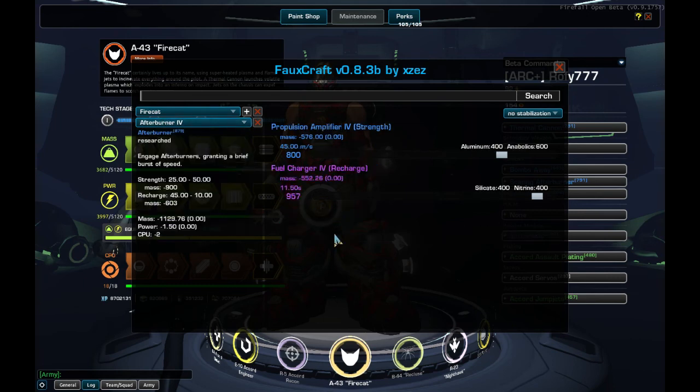Our Afterburner is the flying ability. It has an 11.5 seconds cooldown, but with the perk it will go down to 9 seconds, pairing up with all our other abilities. 45 meters per second speed, with some nice strength too. We're using 600-ish quality Culex Wings that give us 8 seconds of flight time.